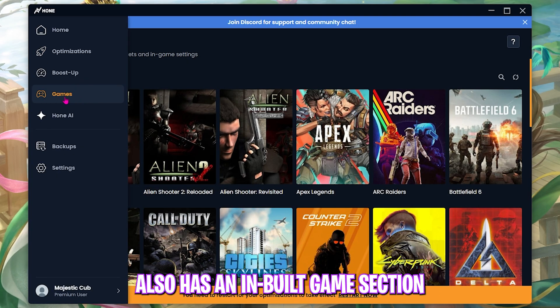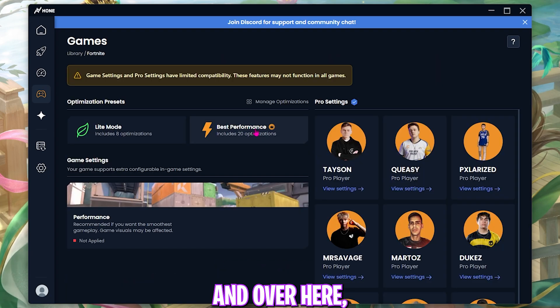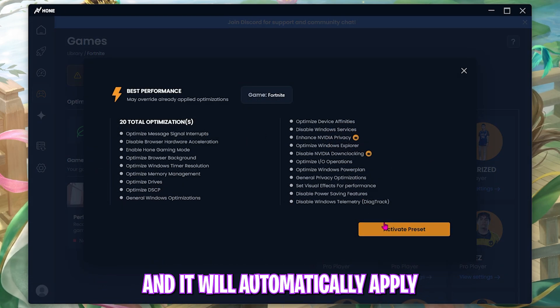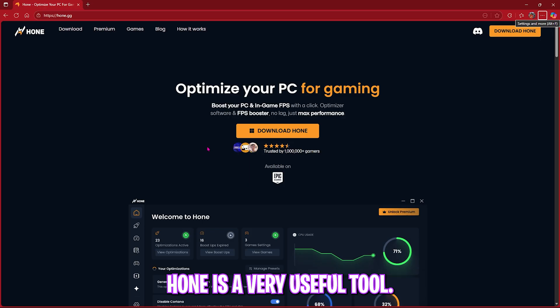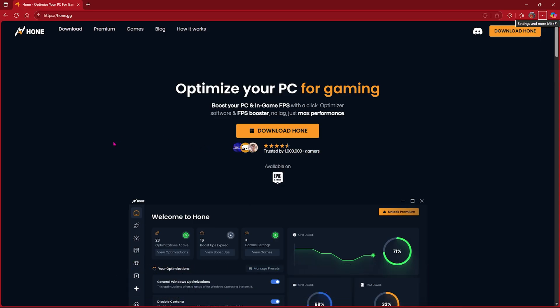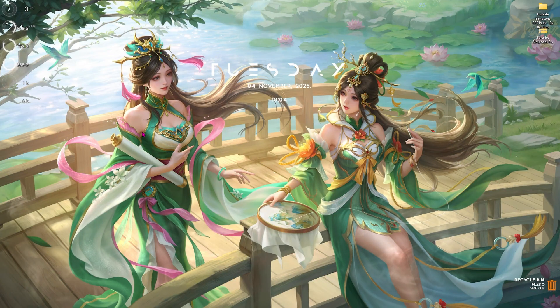Come down and find Gaming Optimizations, turn this on as well — it will help reduce unwanted input lag. Hone also has a built-in game section where it will auto-detect all games installed on your PC. Simply find Fortnite, select the game, click on Best Performance, and click Activate Preset. It will automatically apply the best settings for your PC and Fortnite. Hone is a very useful tool for boosting FPS and improving performance.